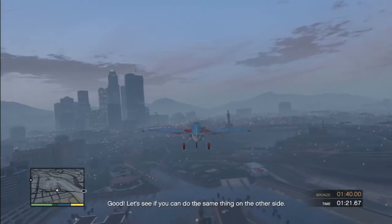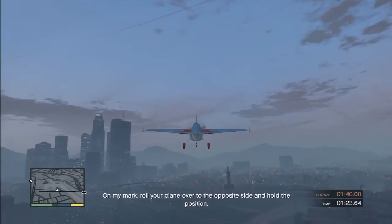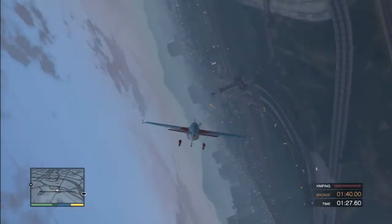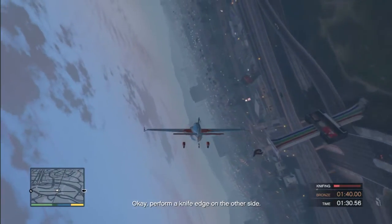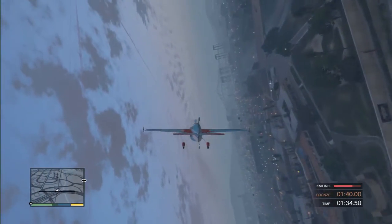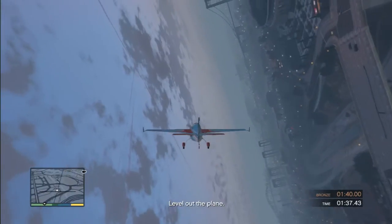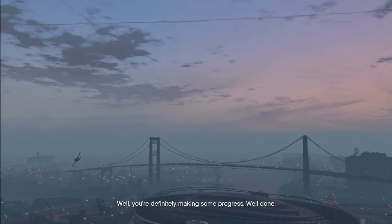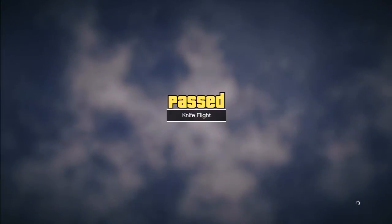Can do the same thing on the other side? On my mark, roll your plane over to the opposite side and hold the position. I think we're going to run out of time here. Perform a knife edge on the other side. Once you get it, it catches on quicker. Level out the plane. We can redo that one - once you learn how to do it, it's pretty easy. I only did that with one second to spare.